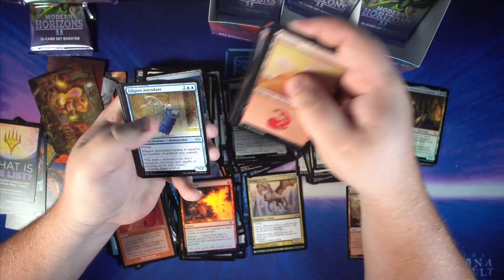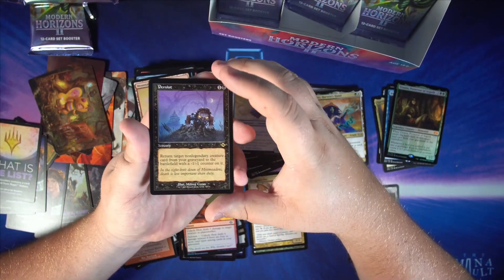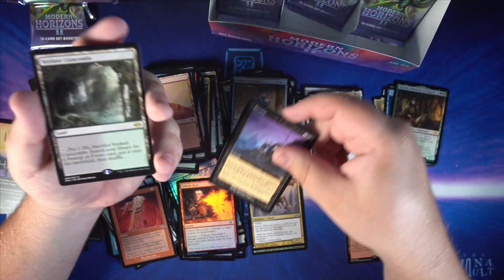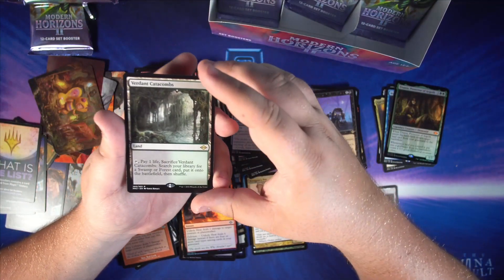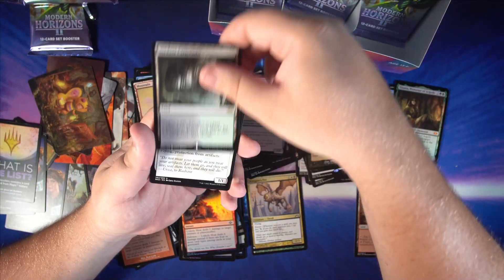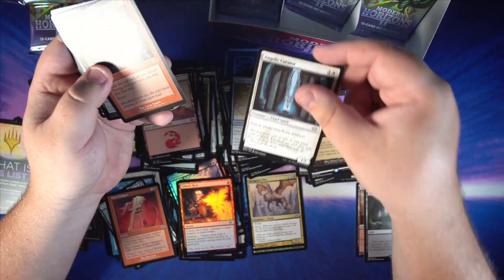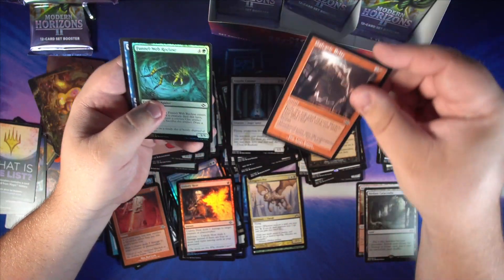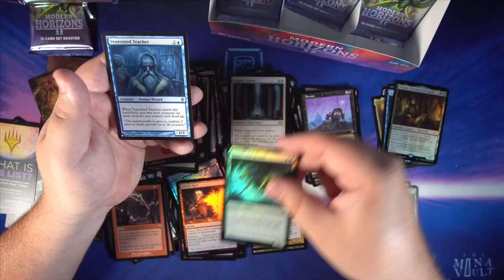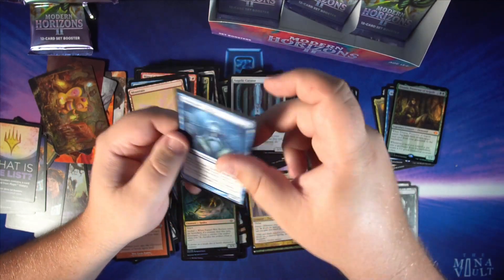More commons and one uncommon, followed by an old border Persist — great little rare, brand new card. Right behind that, another great card: we got Verdant Catacombs, so now we've got two fetches. We get another uncommon old border Galvanic Relay, a nice little foil Funnel-Web Recluse, and our List card is Venerated Teacher from Rise of the Eldrazi.